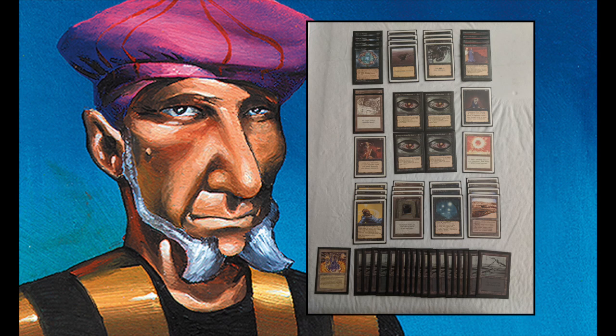An interesting and very good inclusion in this deck are the two Relic Barriers. Relic Barrier works very well with Howling Mine — he can tap it down and make sure he's the only one drawing extra cards. And once he has all his Underworld Dreams on the table, he can start seriously dealing damage and decide to let his opponent draw the extra cards. Another really interesting thing about this deck is the full playset of Evil Eye.